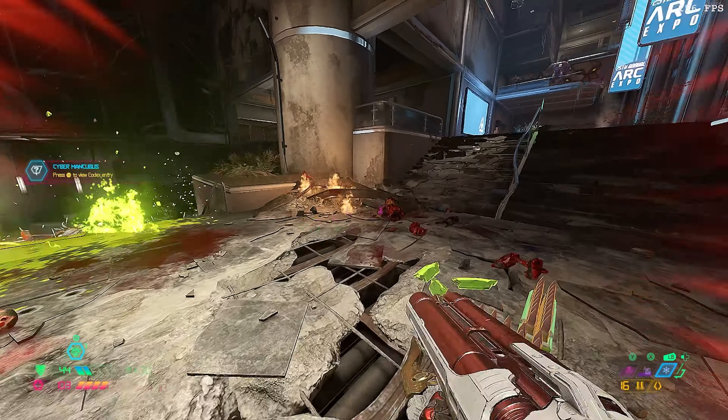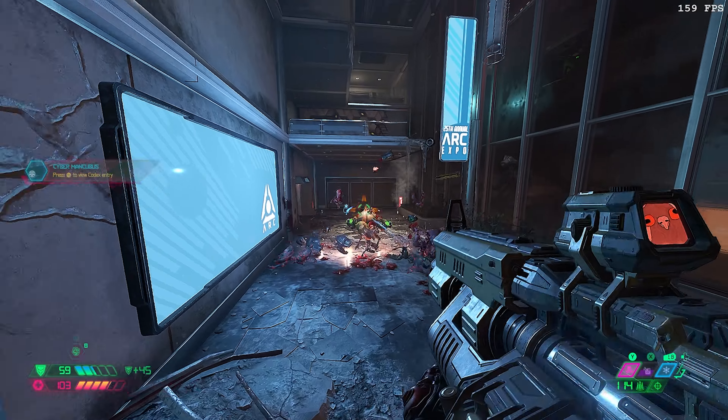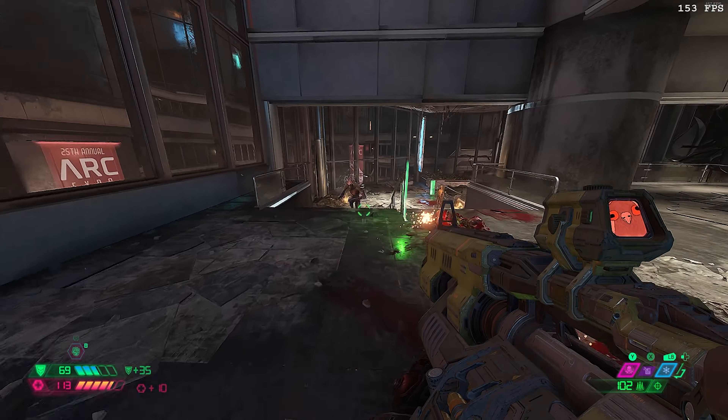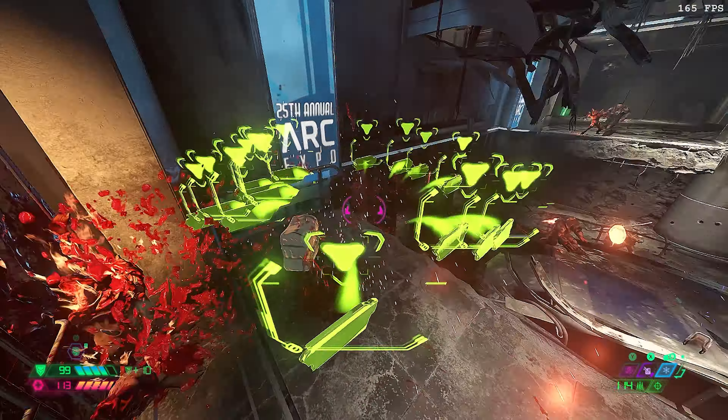Look, it's a funny Cyber Mancubus. These guys are actually really easy to take out most of the time. All you have to do is Meat Hook onto them, then point-blank SSG them, and then immediately Blood Punch after if you have it. Terrible example here, but it'll show up in a later video. All there really is in this arena is a Prowler and an Arachnotron.